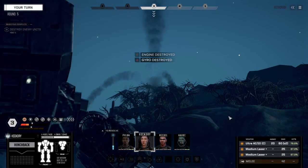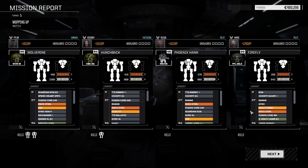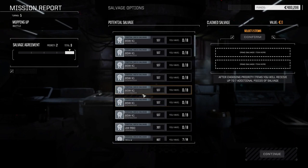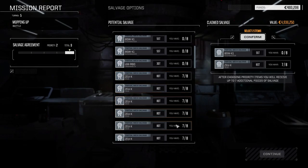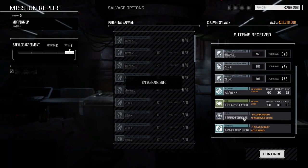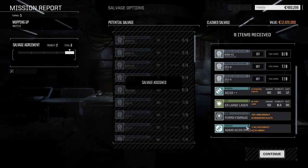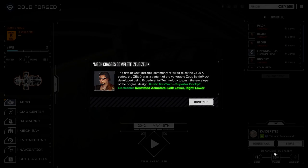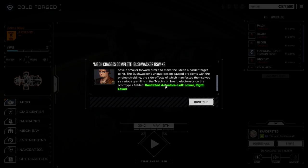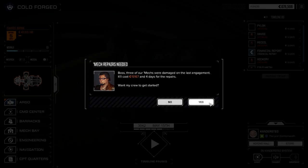There we go! Alright, 183,000 cbills - we're definitely going to need more than that if we're rebuilding these guys. Taking one Bushwhacker part, one Zeus part - that's all we need, we got seven of eight already. One, two, three Bushwhacker parts, two Zeus parts, AC10 double plus, ferro fibrous, AC20 precision ammo, oh my god yes, ER large laser - we made out really well on this one. We got just two new mechs - we've gone from being crippled three episodes ago to now having mechs to start really facing down the clans.